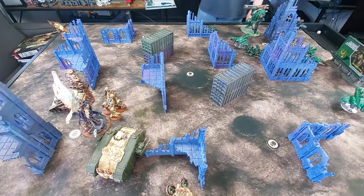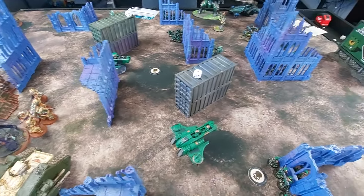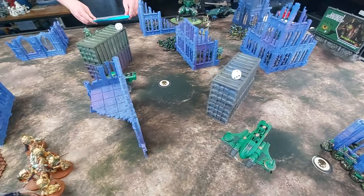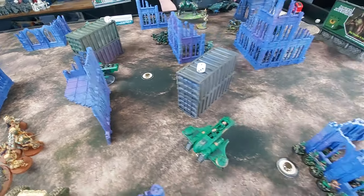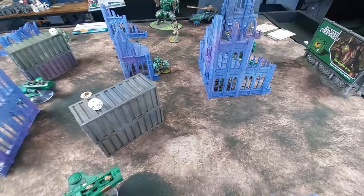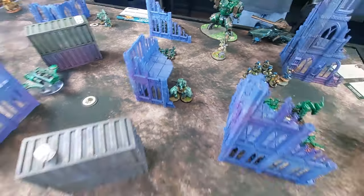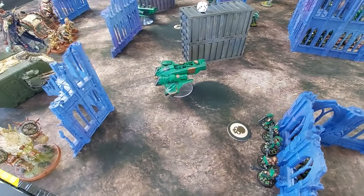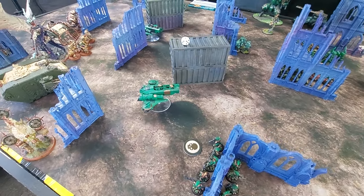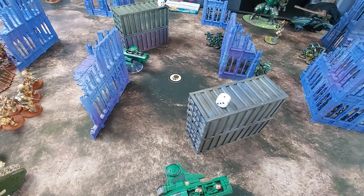We're back after Matt's movement phase. Matt drew Extend Battle Lines and Tempting Target — both things he wanted to do anyway. Scout moves went to the two Pathfinder squads moving up, and the Piranhas moved up as movement blockers. At the end of the movement phase, the Piranhas' presence forces nearby units to take Battle Shock tests.